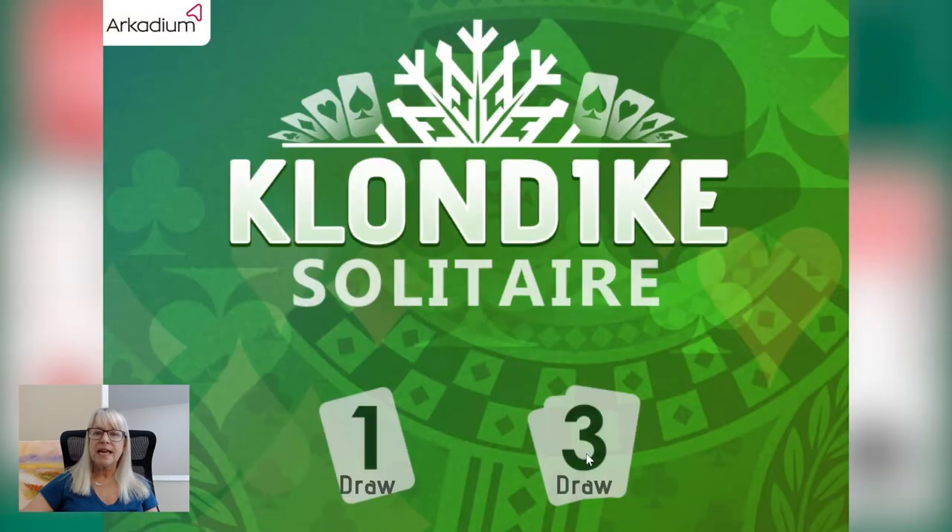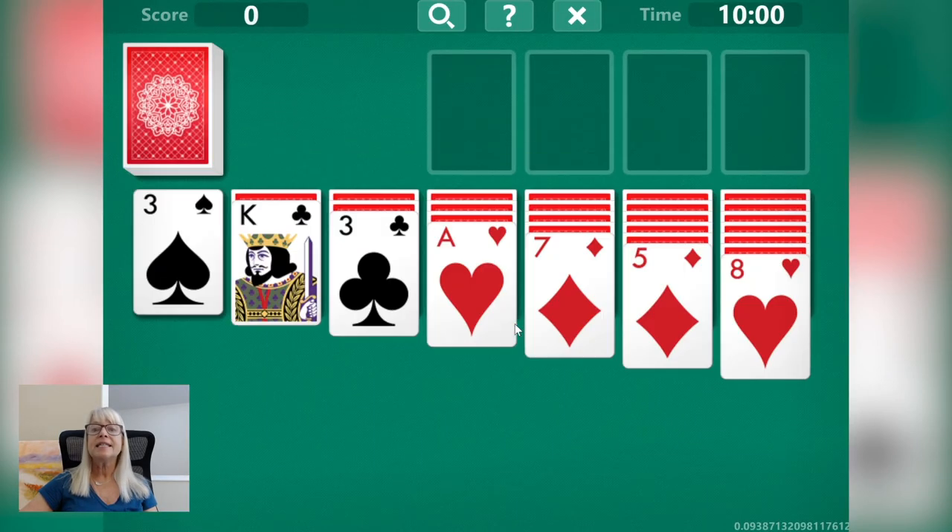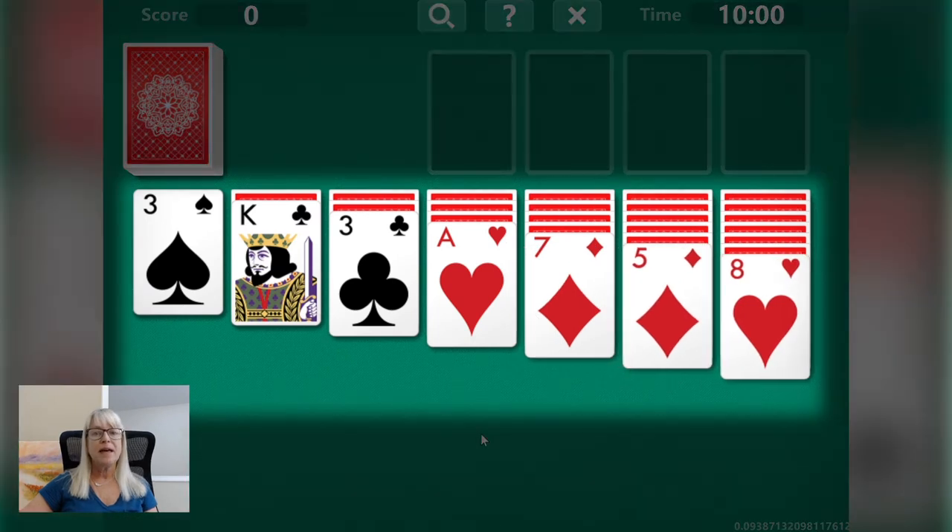The classic version of this game uses 52 playing cards. First, the cards are shuffled and then 28 cards are dealt out onto the table in seven tableau piles. The bottom card in the tableau faces up.